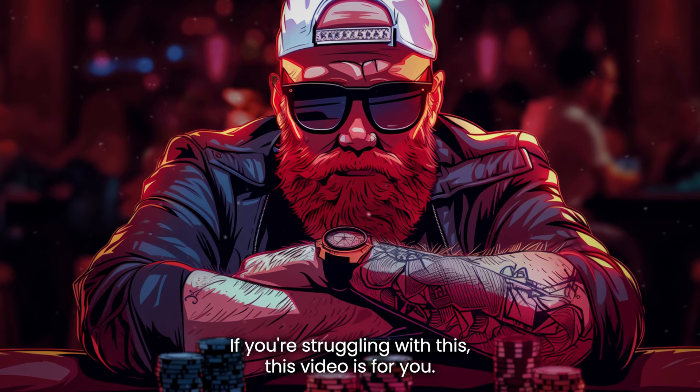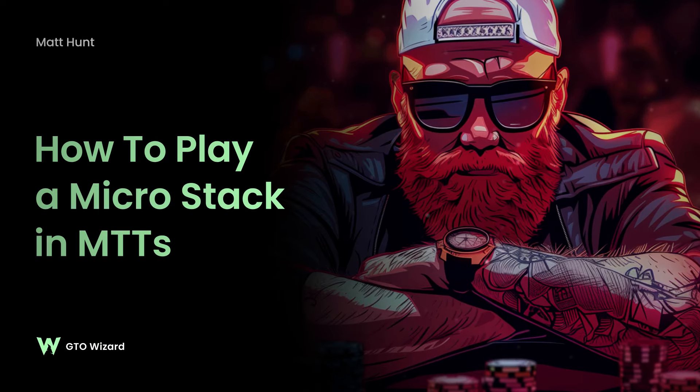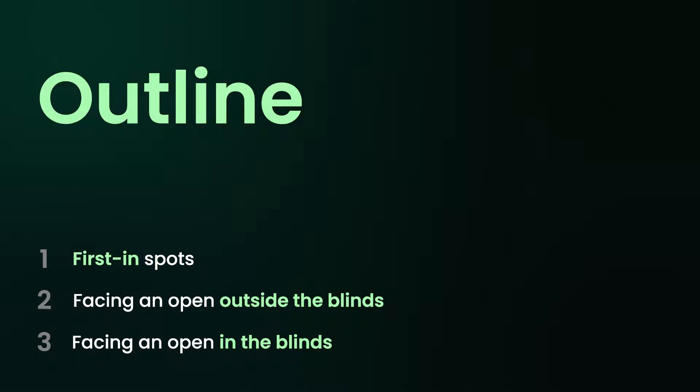If you're struggling with this, this video is for you. Over the course of this video we're going to split up our spots into several categories: first-in spots where the action folds around to us, facing an open in any position between UTG+1 and the button, and facing an open in the small blind or big blind. Let's start by taking a look at some chip EV solutions for situations where we have less than 10 big blinds.